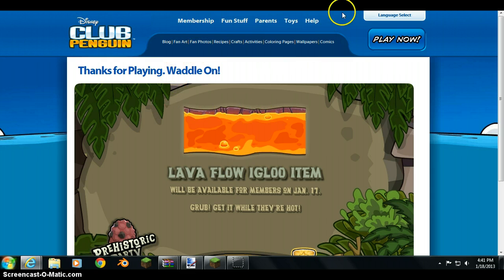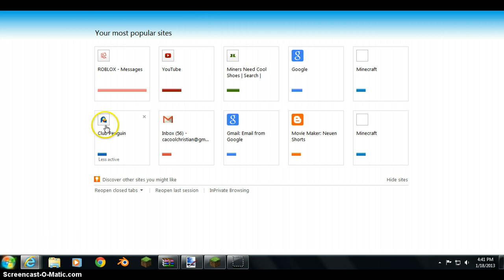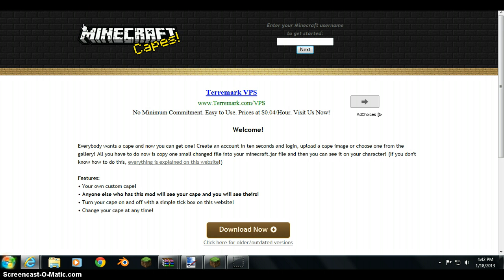I'm going to show you how to install the mod MC Capes, and this will not harm your Minecraft unless you do exactly what I do. What you want to do is open up a new tab and go to mccapes.com. This will not give you any viruses or anything. You can go on Google and type in MC Capes and click the one that says Minecraft Capes.